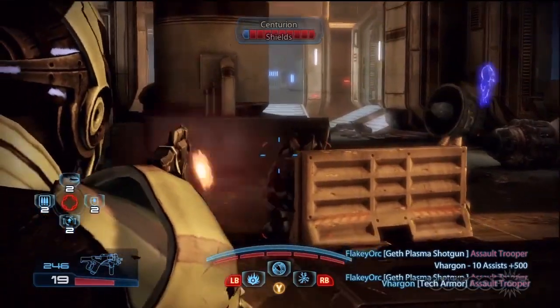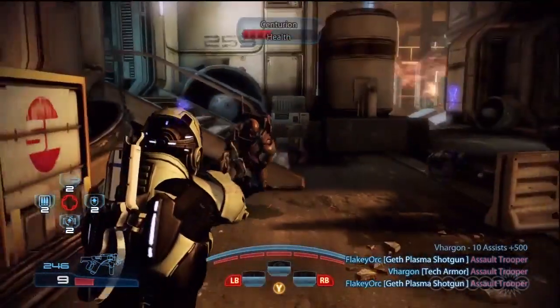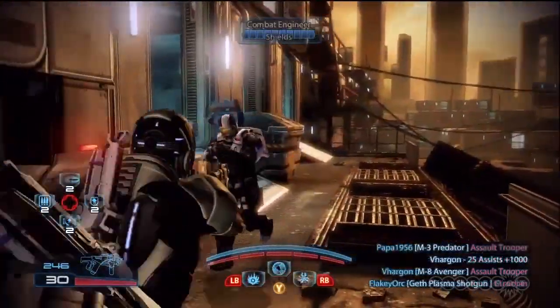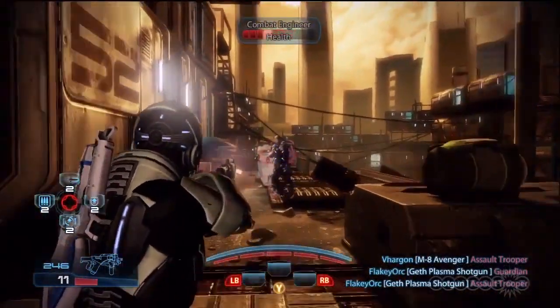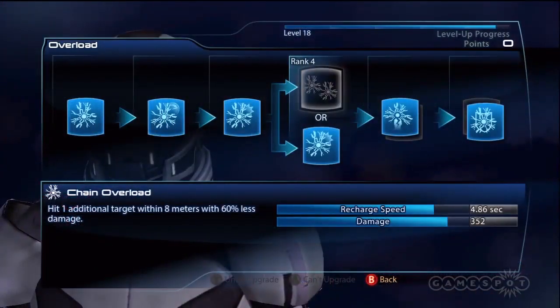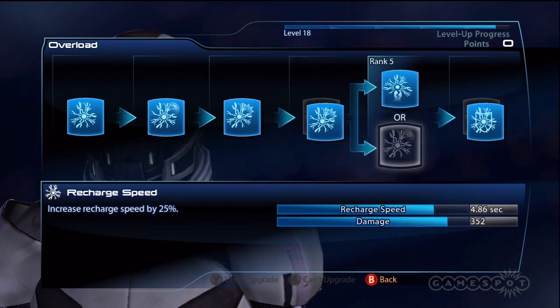Overload is by far the engineer's strongest ability, and is among the best skills in all of multiplayer. It deals heavy damage to both shields and barriers, allowing destruction of major defenses. There are many strategies to this skill, but we prefer using it as a single target attack. Use the upgrades for increased base damage, organic enemy stun, and double damage to barriers and shields.